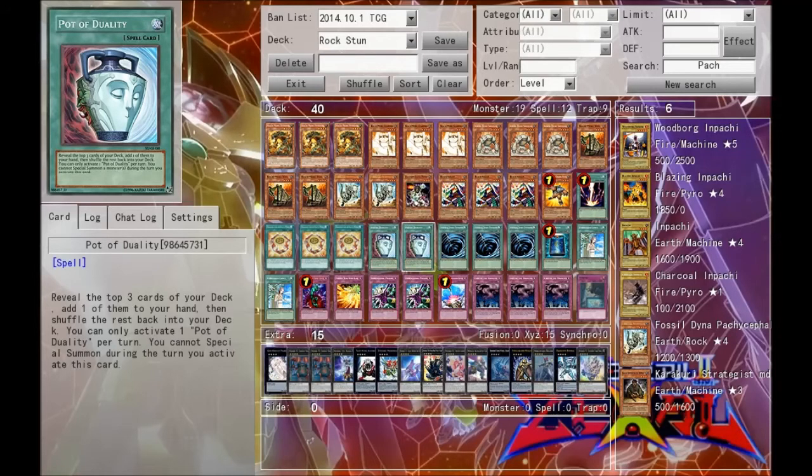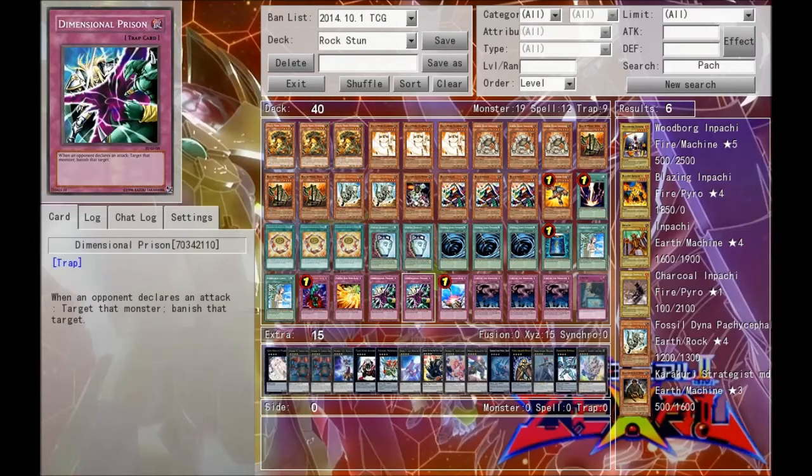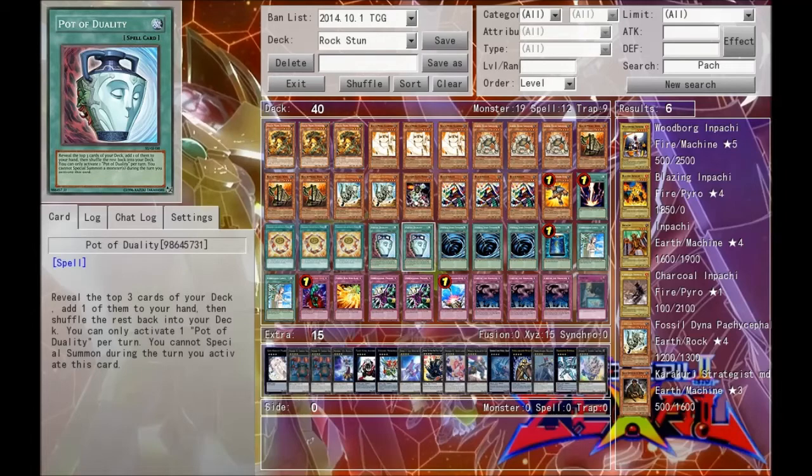Next we run double Pot of Duality. Since this deck does not special summon a whole lot, it's kind of nice to have, just to make sure that we get our Koa'ki Meirus to our hand.